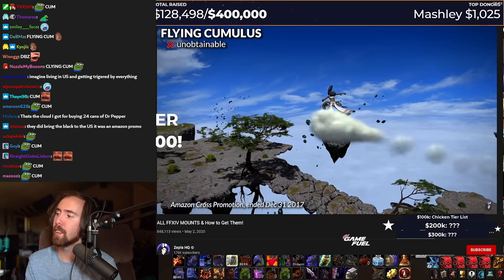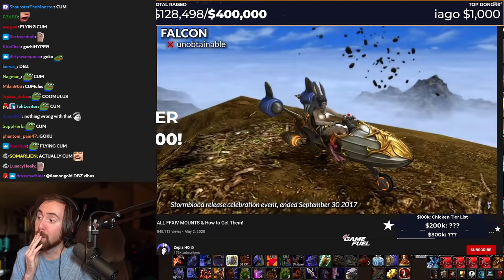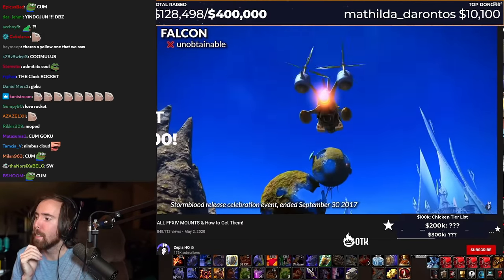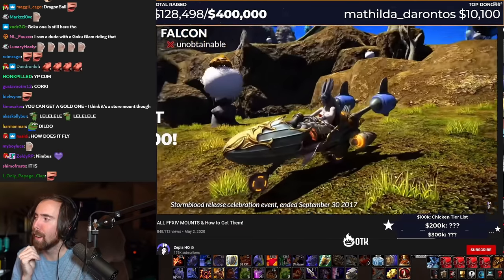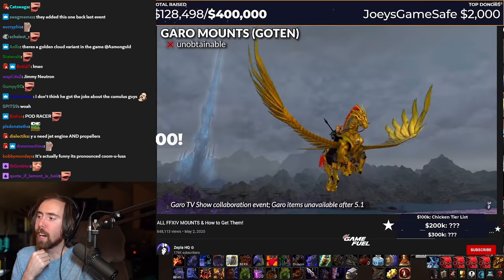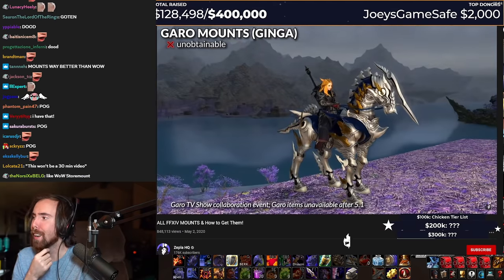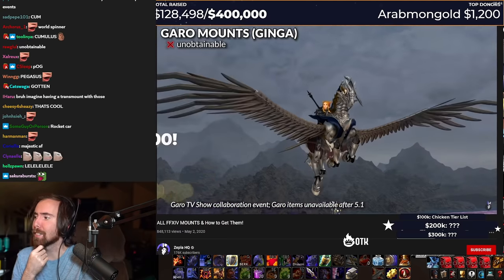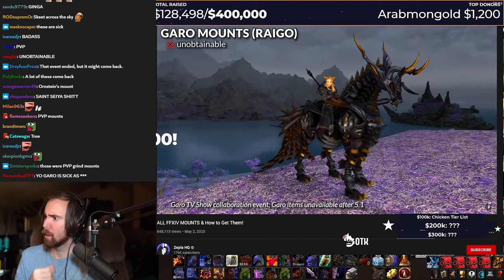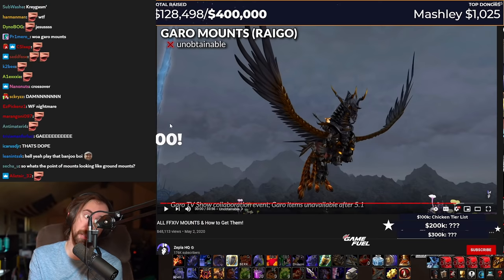Yeah, that is really cool. What the hell is this? What the fuck? That is badass. Okay. Garrow mounts. I like the colors on that. The wings. The fucking wings. That's really cool. Damn. And this has got the — yeah, it's got the wings too. The gold one looks way better. That's really cool. That's really, really fucking cool.